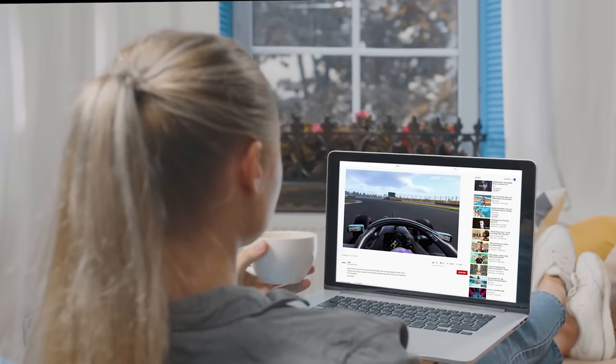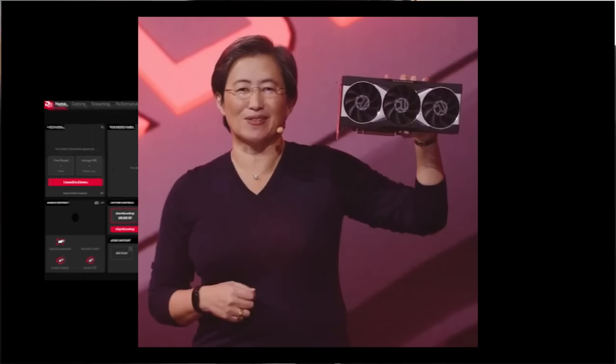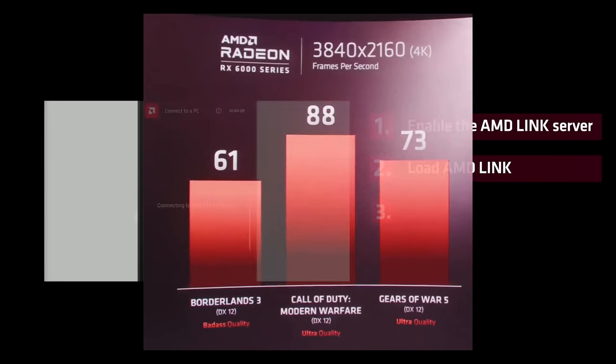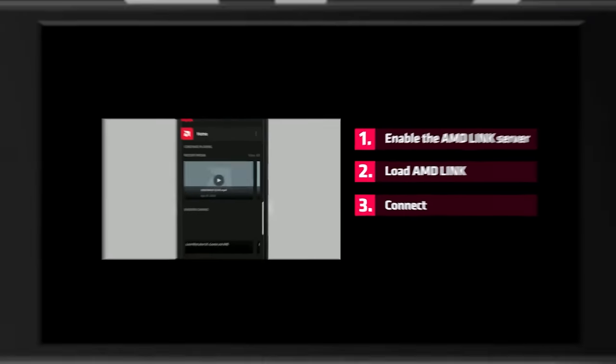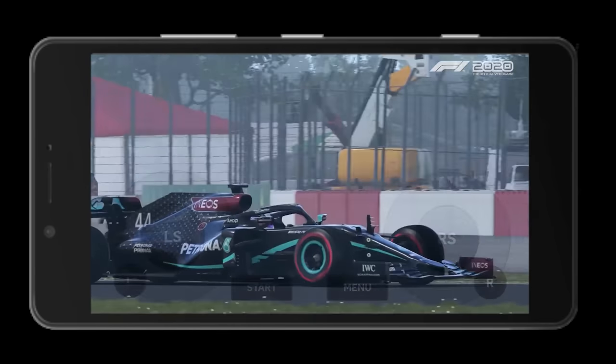Current-gen Ryzen 3000 CPUs are only falling in price and are still very powerful. Plus, Ryzen 5000 is backward compatible with a wide range of existing motherboards. AMD also gave a sneak peek at their next-gen GPU. While their benchmarks show it slightly edging out Nvidia's RTX 3080 in three games, it's not a clear picture, and we'll have to wait for third-party validation to know how they really perform.